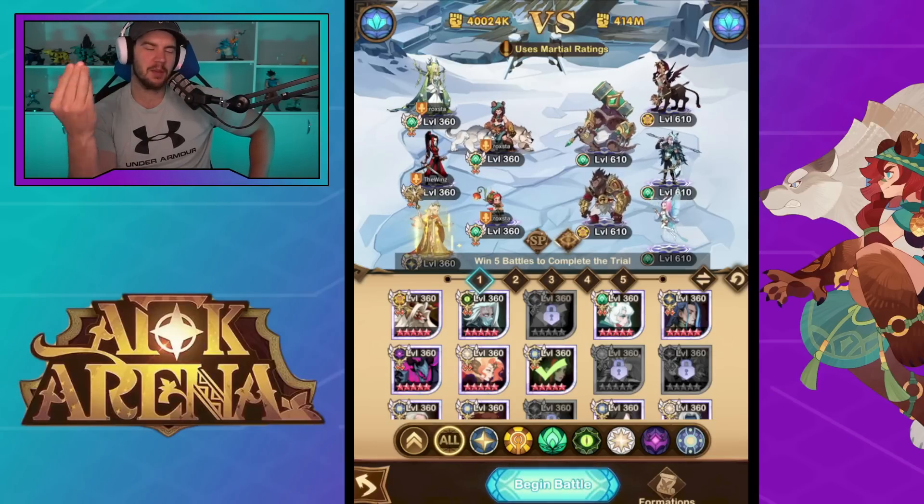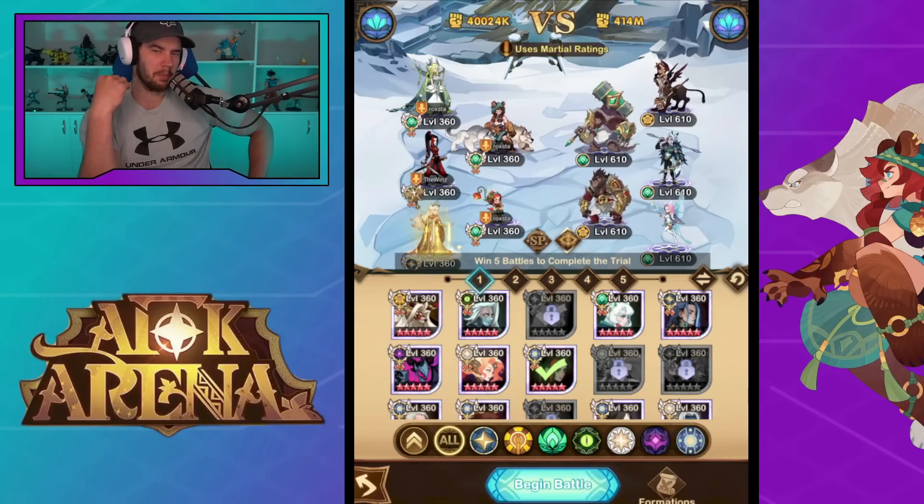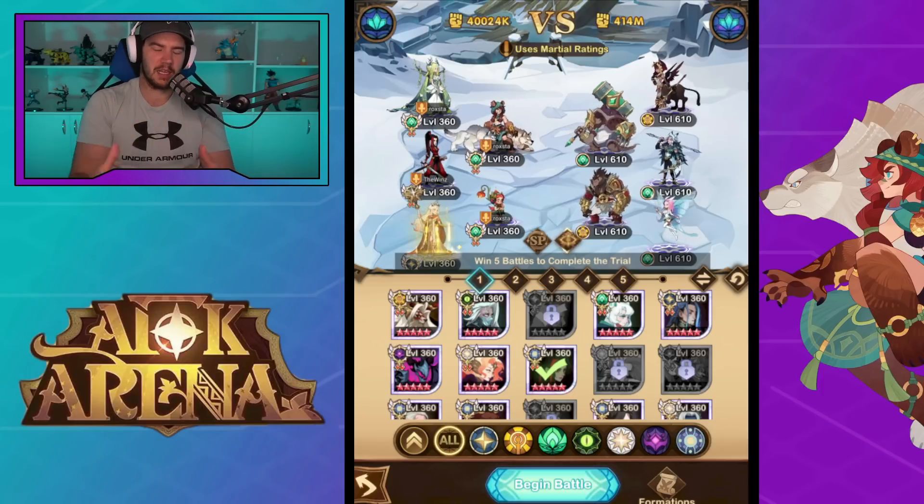When we see the big flashy ult, we just think Irons and we remember the days of Irons when he came out where you just get him to an ult and you win the game. I feel like Belinda's a bit different. She's more of a unit that likes teams that can last longer because she does that burn damage, which sort of wears down the team.